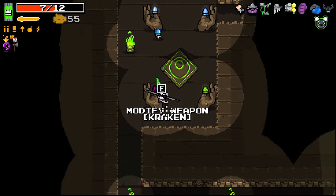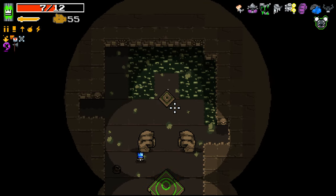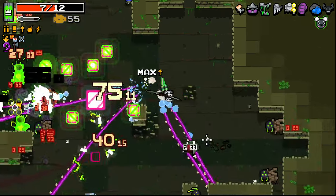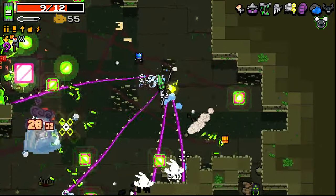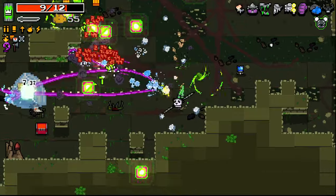Frost, lightning, radiation... more Kraken. Let's go with frost. Let's go to the courtyard — why not? I wonder if there's an inverted courtyard. Frost seems good here.